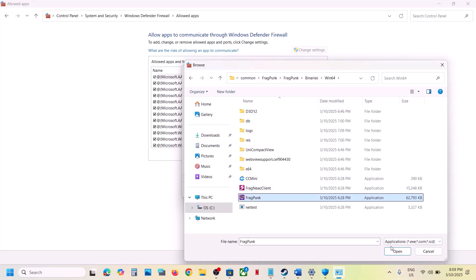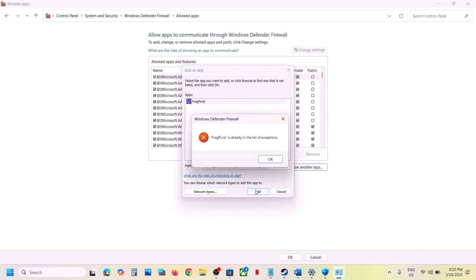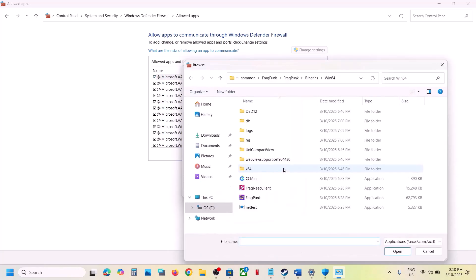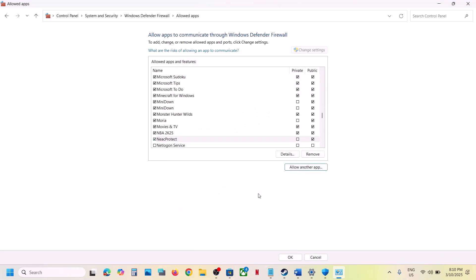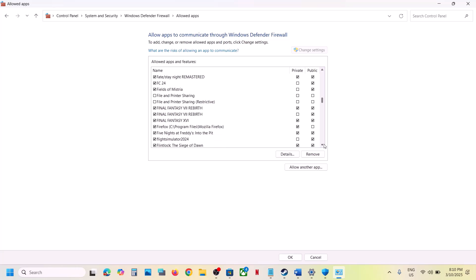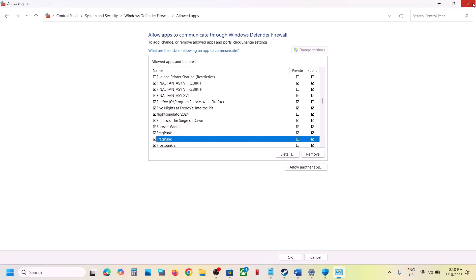Again click Allow Another App, click Browse, open the Binaries\Win64 folder, select the exe file, click Open, and click Add. Repeat this for any remaining exe files until all game executables are added to the firewall allowlist.